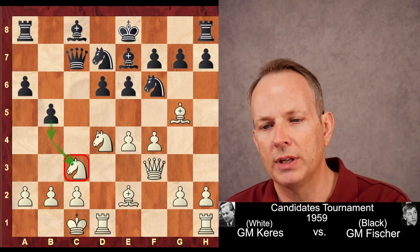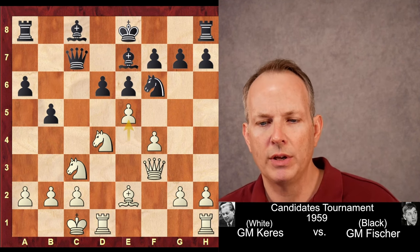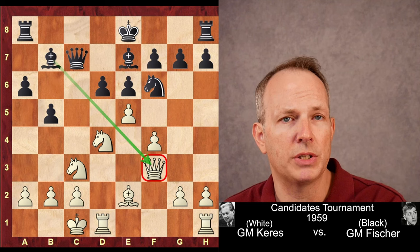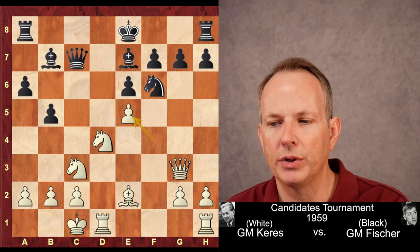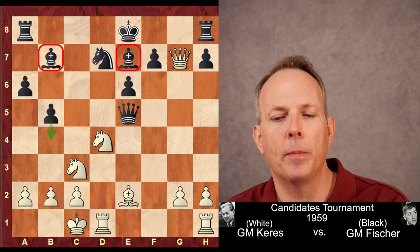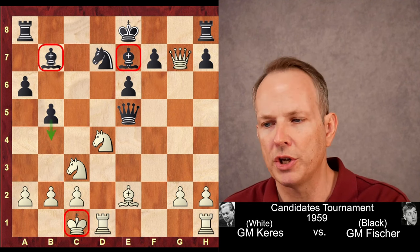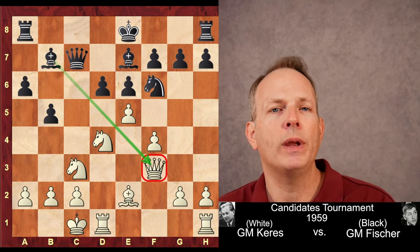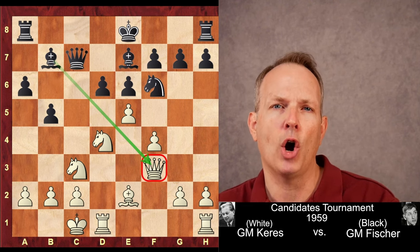Here Karras makes a very interesting decision — he takes on f6 with the bishop. Knight f6, e5 is played, hitting the knight and the rook at a8. Bobby Fischer plays a very reasonable move: Bishop to b7, the standard idea. A normal response from white would be Queen to g3. After d5, pawn takes Knight d7, Queen g7, Queen e5 — black is a bit better already with the bishop pair and the threat of playing b4. But this is the first chess sin that Karras commits: he makes a queen sacrifice, really a positional queen sacrifice. He gets good material, but gives Bobby Fischer a roaming queen on an open board — that is definitely a mistake.